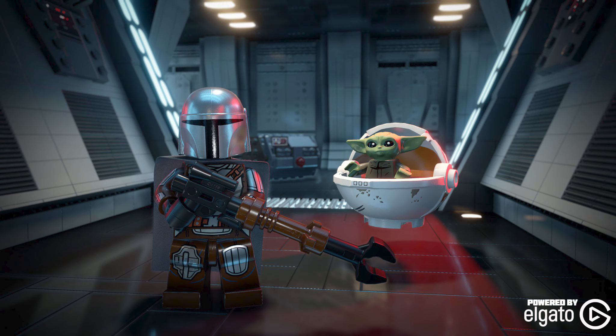On April 19th we will get the Rogue One: A Star Wars Story character pack, and it will include Jyn Erso, Bodhi Rook, Cassian Andor, K-2SO, Chirrut Îmwe, Baze Malbus, and Director Krennic.